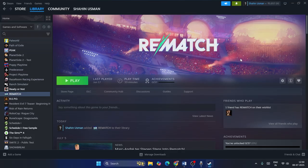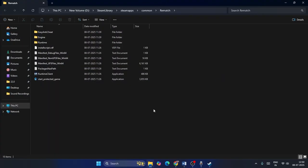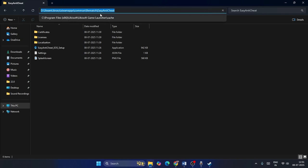The next step is to navigate to the command prompt, but before that, right-click on Rematch and navigate to Browse Local Files. This will open the game folder. From there, go to the Easy Anti-Cheat folder.